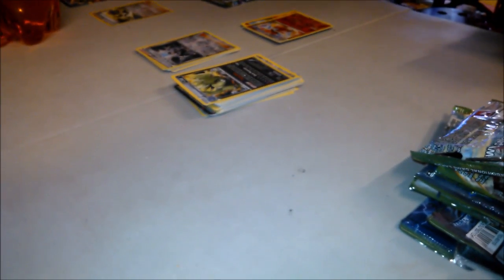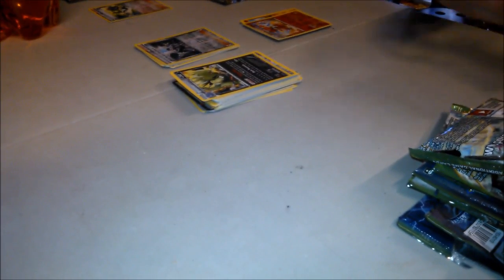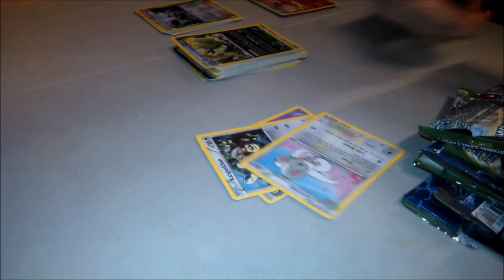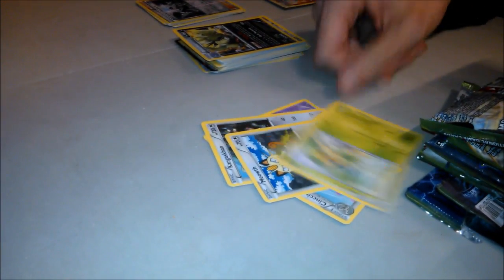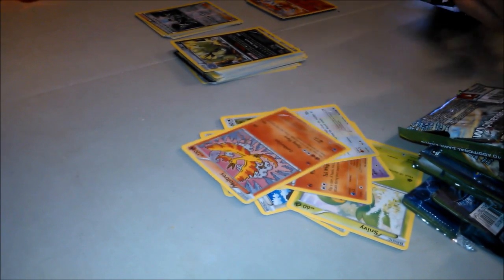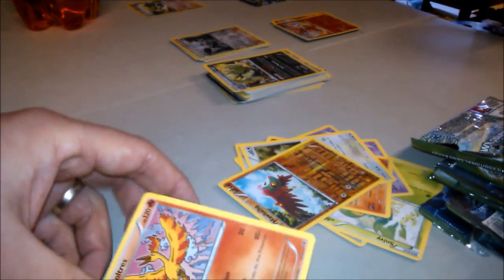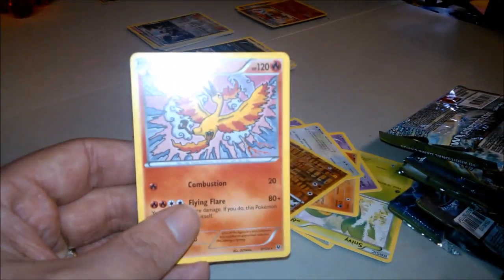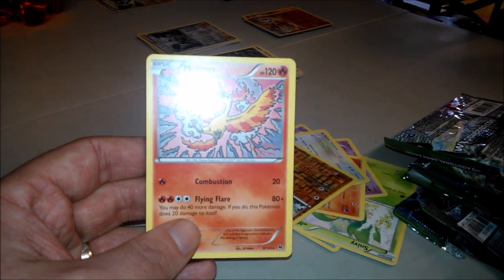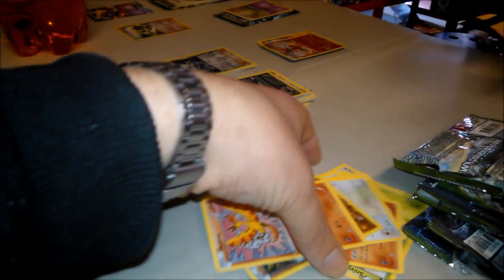Already seen the holo for this one so we'll move on. Snivy, Solosis, Fennekin, Whismur — oh, a Moltres and Hawlucha! That Hawlucha artwork isn't fantastic to be honest. It reminds me of the artwork of old. And then a reverse holo Hawlucha in that pack — this pack's just been poor.